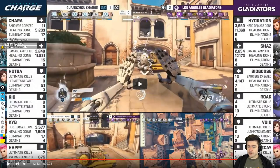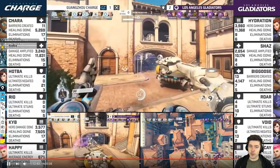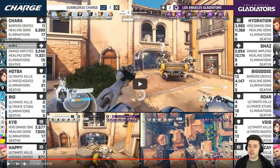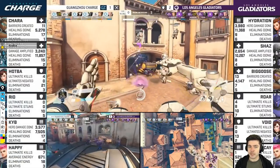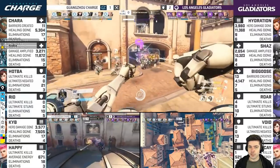Shu snipes, tries to farm Trance very quickly and gets it. He's going to use it after Chara's beat. But Chara dies and the fight keeps going on for ages — about a minute. Nothing really happens. Then Gladiators start getting picks because there's too much damage and too little sustain.